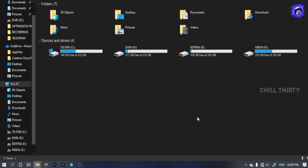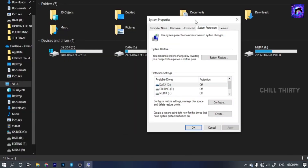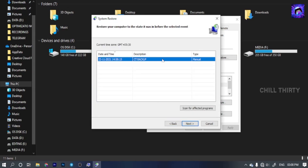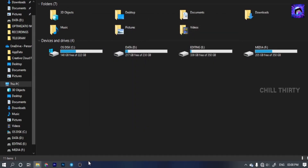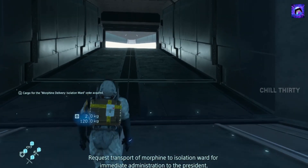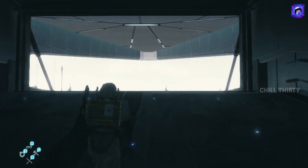If you want to remove all the optimizations we've done, search 'restore', select 'Create a restore point', and click 'System Restore'. Select 'Choose a different restore point' and click Next. Select the 'CT backup' — or whatever name you kept — select it and click Next. Finally click Finish. Your PC will restart automatically and all the steps we have done will be reverted. Please don't use this unless something goes wrong — only then should you use system restore. If you have any doubts, you can ask me personally on Instagram, Twitter, or YouTube comments. All links are in the description. See you soon in another awesome video — until then, life is very short, always be happy. Bye!